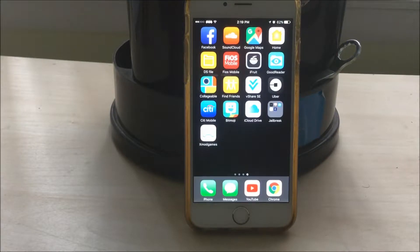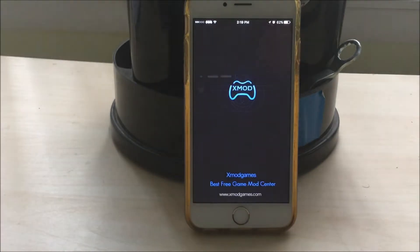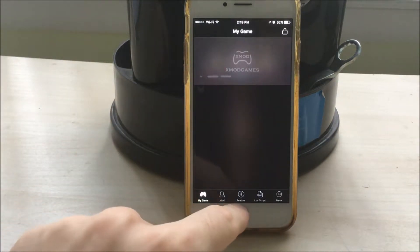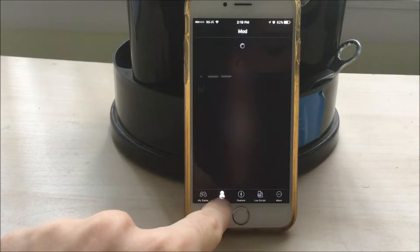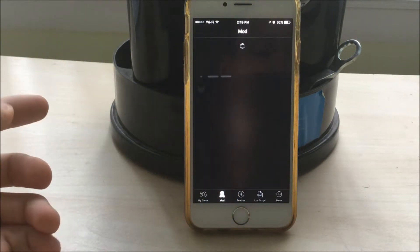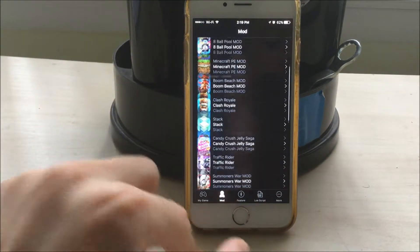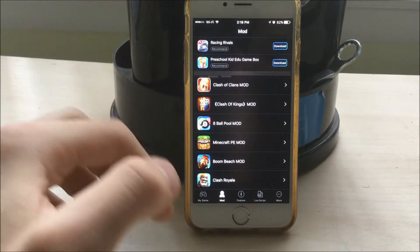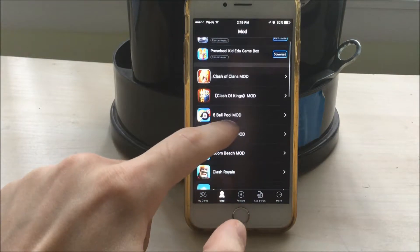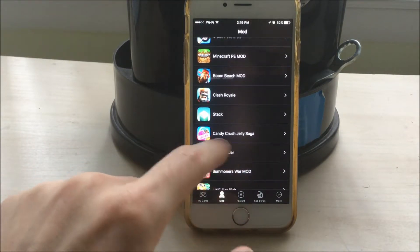The next tweak is actually kind of useful — finally. It's called Xmod Games, and with the help of this app you can get some modded games on your phone if you're a fan. It offers a limited amount of games — unfortunately only about 20. These are literally older games, but they're quality games. For example, 8-Ball Pool Mod or Clash of Clans — definitely worth the download.